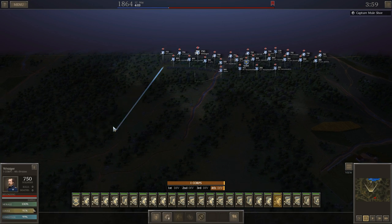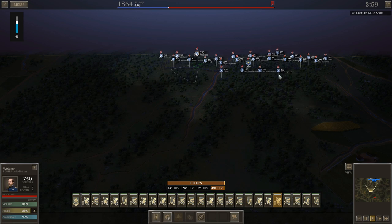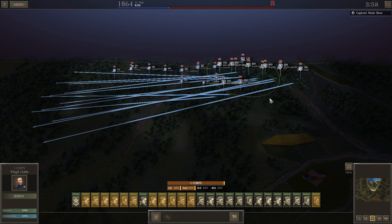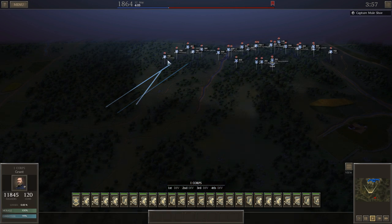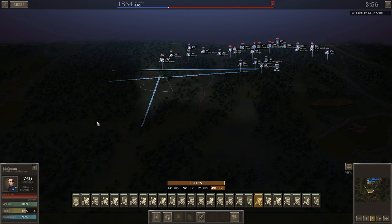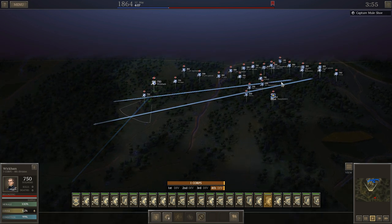I'm definitely going to start by sending some mounted infantry ahead to get a glimpse of what's happening. Looks like these guys are already kind of heading that way so we're just going to start shifting everybody in the right direction. We'll head out first with the mounted infantry, get a sense of what's out there. I'm sure he's got skirmishers around somewhere, but maybe they're all behind the fortifications.